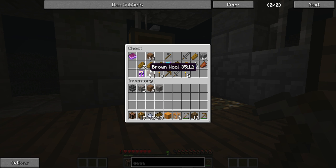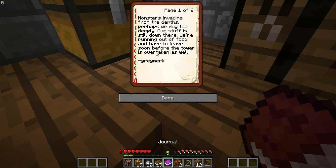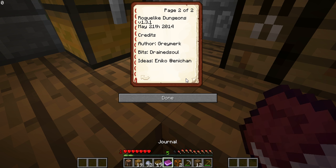Yes, guys — cracked stone, brown wool, make myself a bed, stone sword, need some bread, porches, some fists, a journal. Read the journal: 'Monsters invaded from the depths. Perhaps we dug too deeply, our stuff is still down there. We're running out of food and we have to leave soon before the tower is overtaken as well.' Road Dungeons 1.3 — May 21st, 2004.